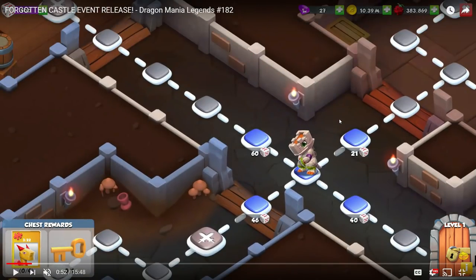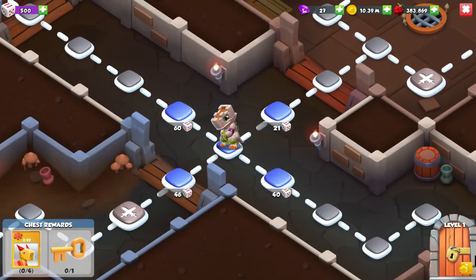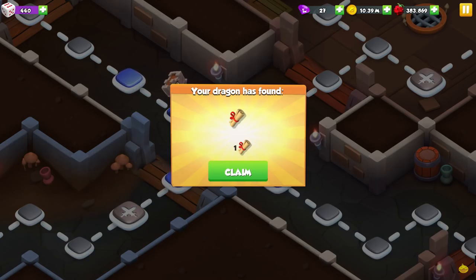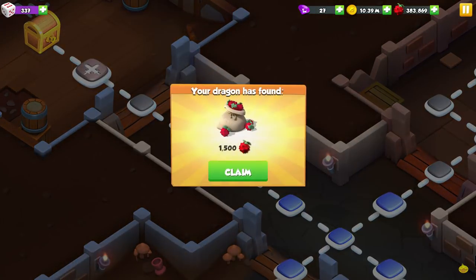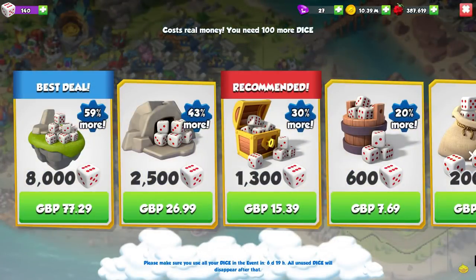Literally exactly the same level one. You can see the right hand path is 21 dice, the bottom path is 40, the left hand side is 46 with a battle straight after it, the top one is 60. Are you noticing anything similar here? As far as I can tell, this is just the exact same event on the exact same map, just with different dragons, because it works just the same.